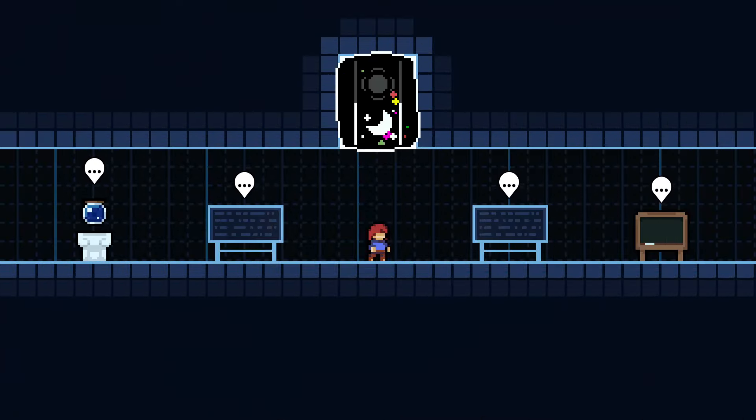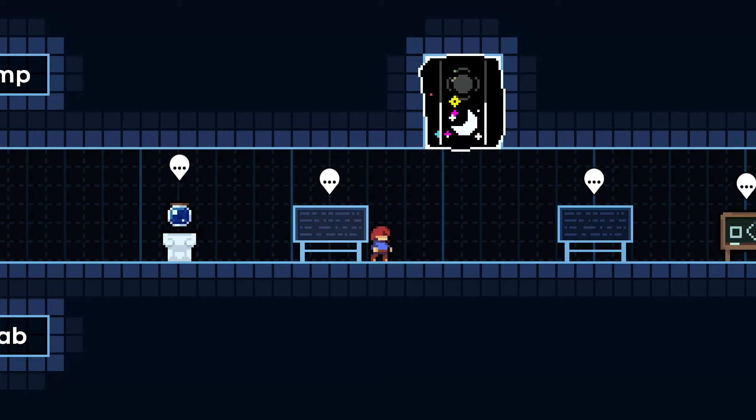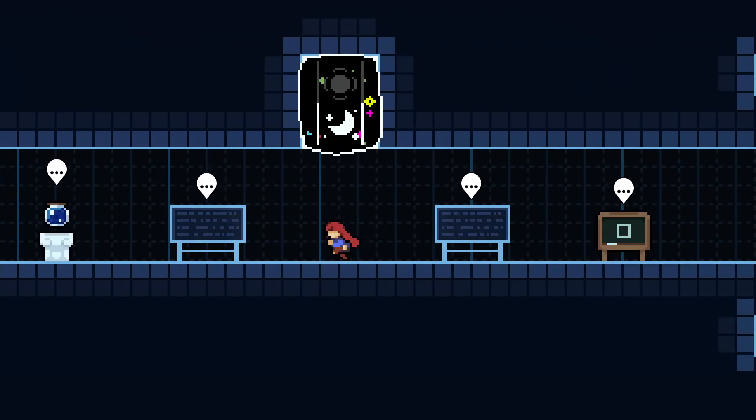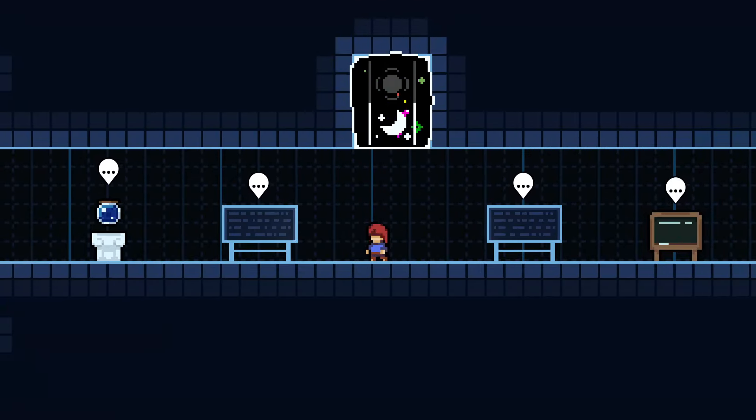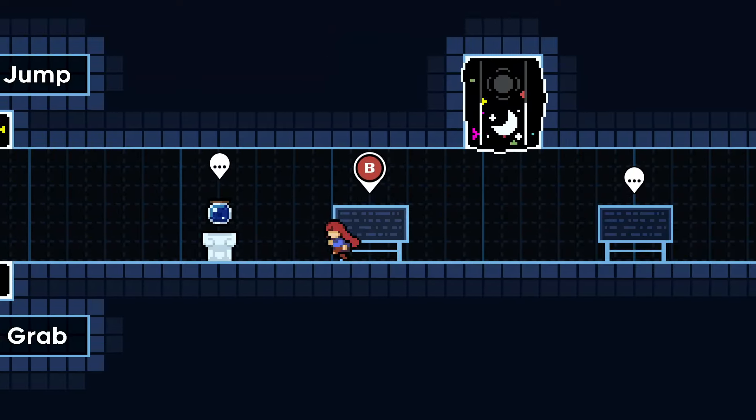Today we're starting with the basics. We'll be mainly focusing the series on the Strawberry Jam collab because it has great demonstrations and information on tech for each lobby. If you have Strawberry Jam or are planning to play it, I'd highly recommend going to the gyms. The beginner lobby can be played without beating the base game, but it's assumed you've cleared chapters 1 through 7. Some of the tech today actually appears in the earlier B-sides, so you might not have seen it yet.